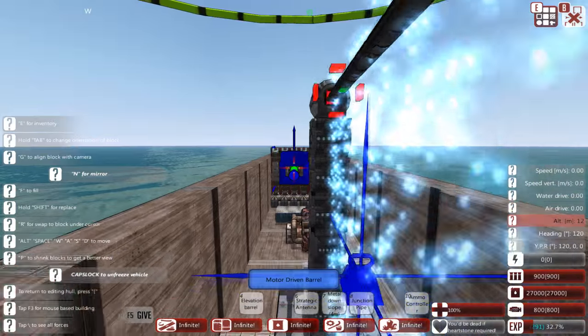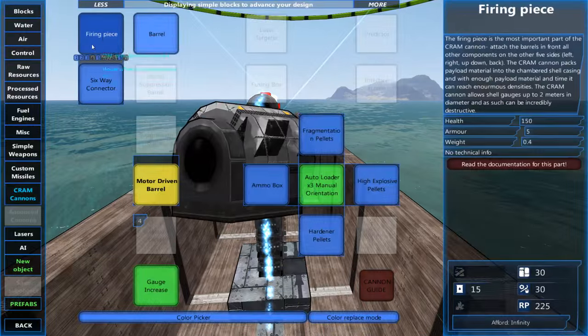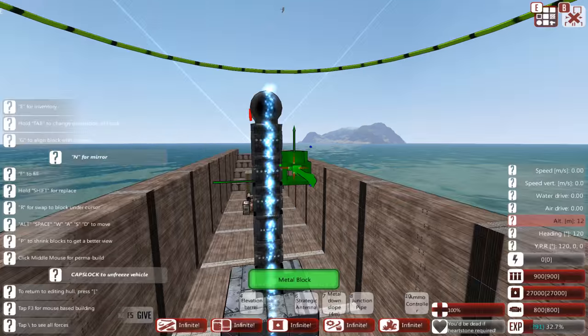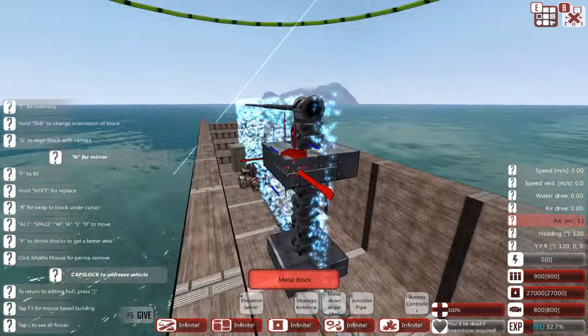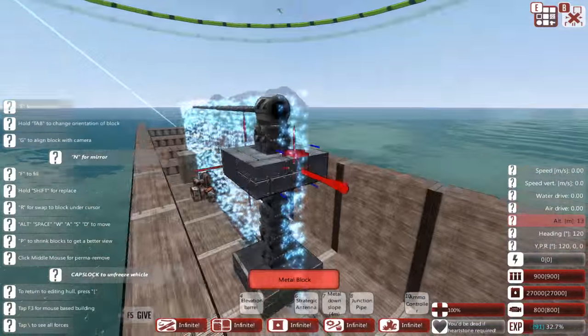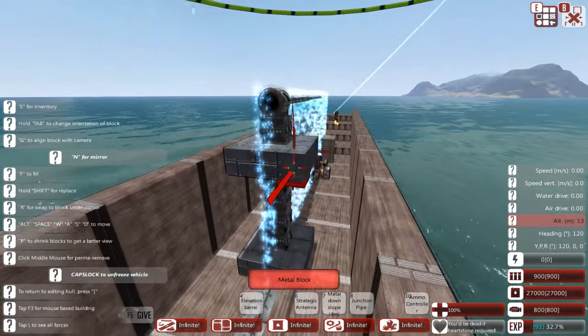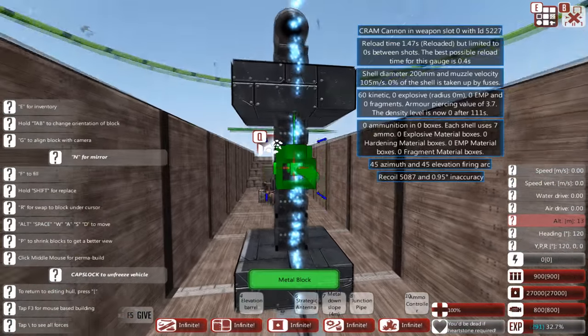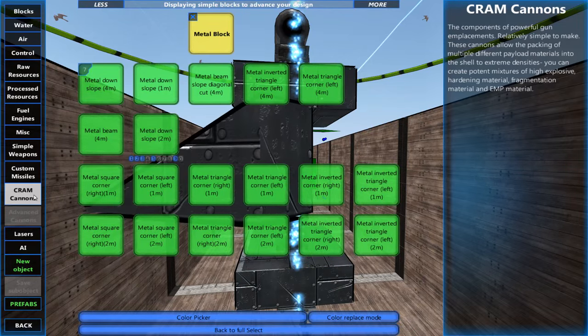Since we know where hull level is, let's put a little armored collar around the cannon using metal blocks with symmetry on. This gives us a nice column around here and should protect the components I'm about to fit from damage coming in from the top.